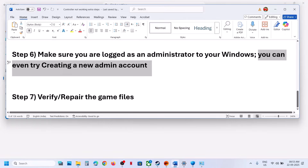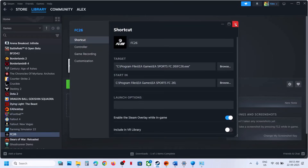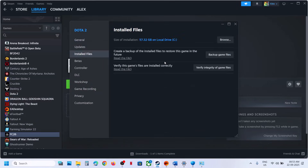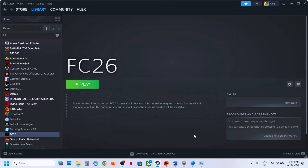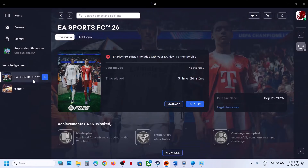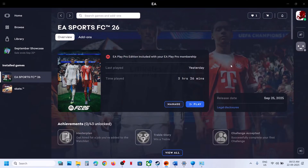The next step is to verify or repair the game files. If you have the game on Steam, right-click the game, select Properties, go to the Installed Files tab, and click Verify Integrity of Game Files. Once verification is done, check if it works. For EA App users, select the game, click Manage, and you will see the Repair option — click Repair, then launch the game and check. One of the steps shown in this video should help you fix the error. Thank you so much for your time — please like this video and subscribe to my channel.